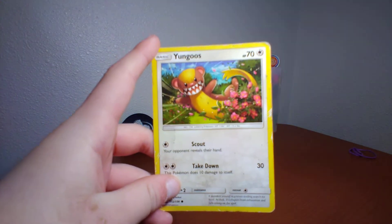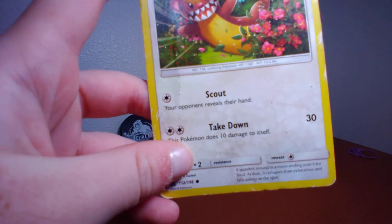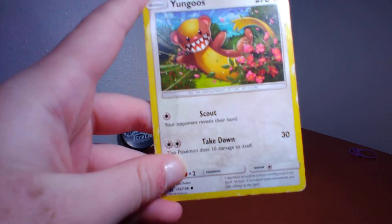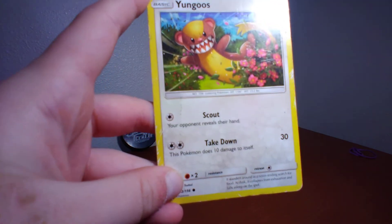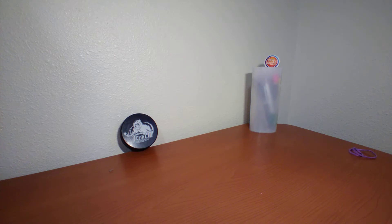Yungoos has 70 health points and two attacks. The first one is Scout which does no damage — your opponent reveals their hand. Take Down does 30 damage but this Pokemon does 10 damage to itself, which is not very good.